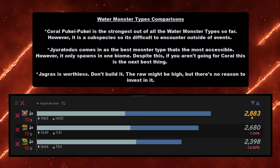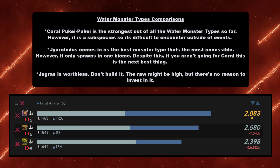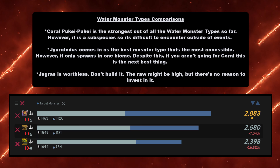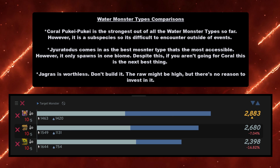Coral Puke Puke is the strongest out of all the water monster types so far. However, it is a subspecies, so it's difficult to encounter outside of events. We've only had one event — the weekend it got released — and since then it has been absolutely MIA. So if you haven't built it yet, you're kind of waiting for a little bit.